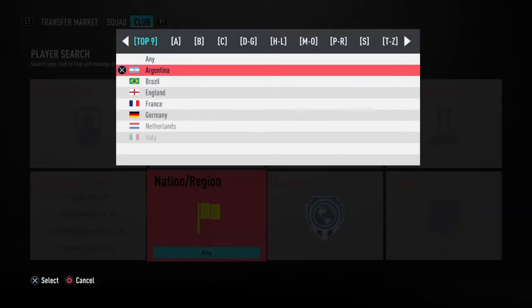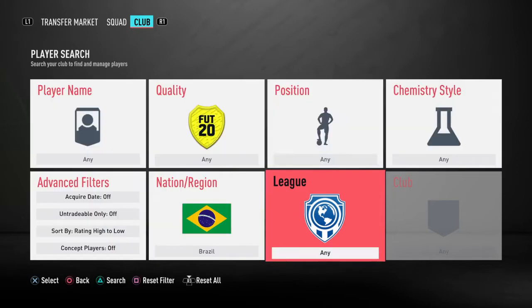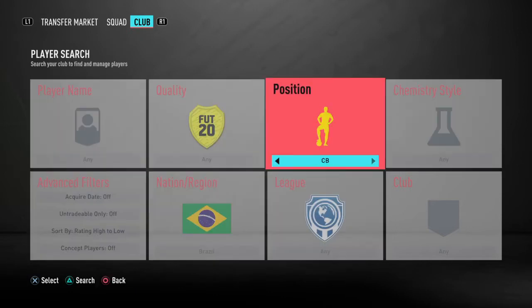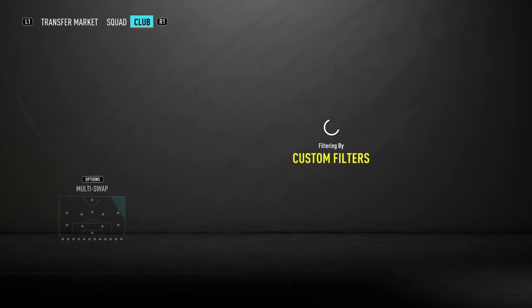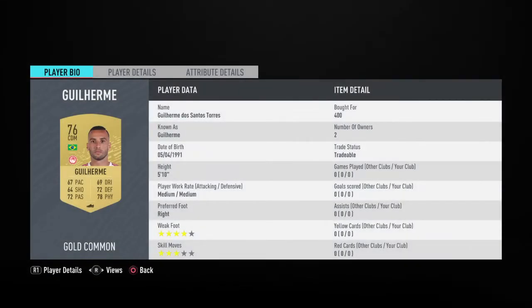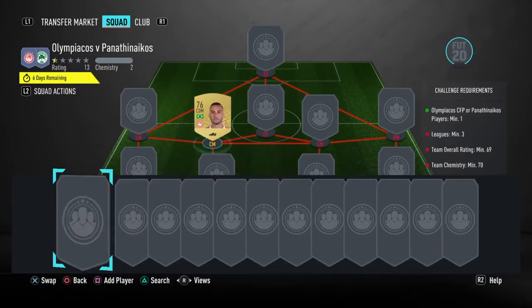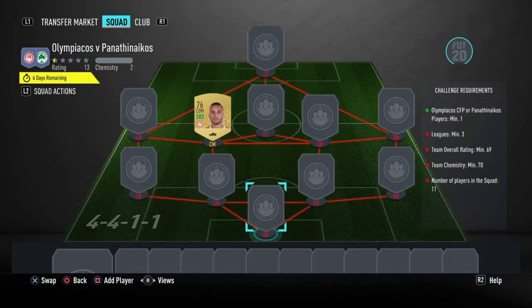I'm just going to show you who our player is first. He's from the Greek league, from Olympiakos — he's a CDM. His name is Guilherme Dos Santos Torres, known as Guilherme. 400 coins for him, very simple to get. I bid on him; I think he's gone up a little bit since I bought him, and then he's going to go back down later in the week if you wish to wait.